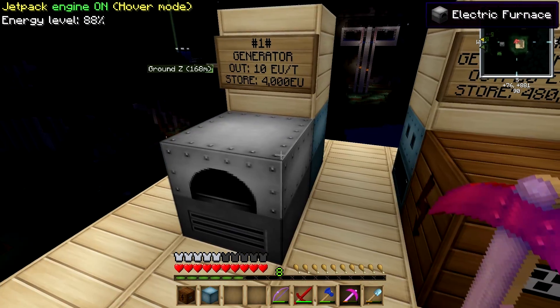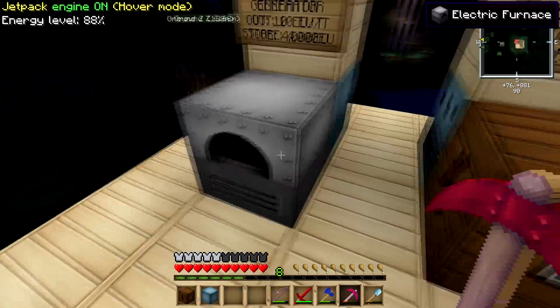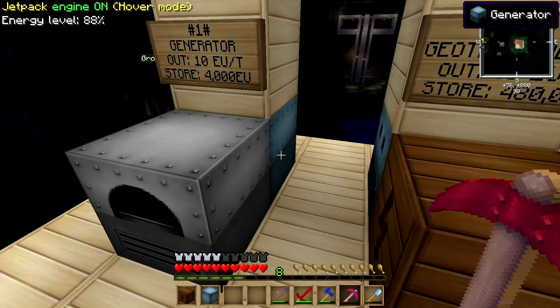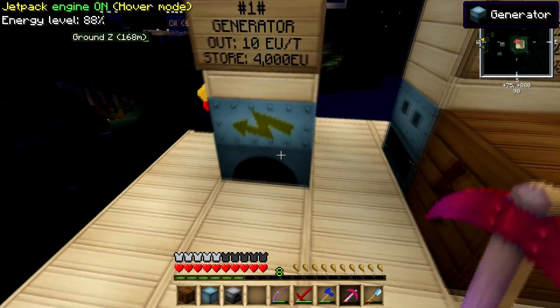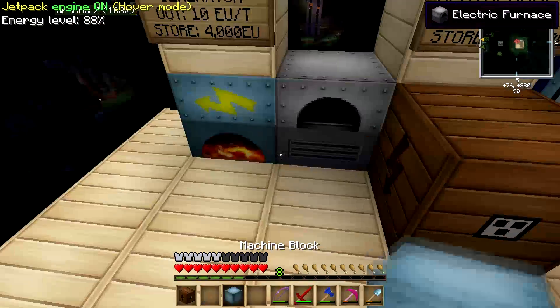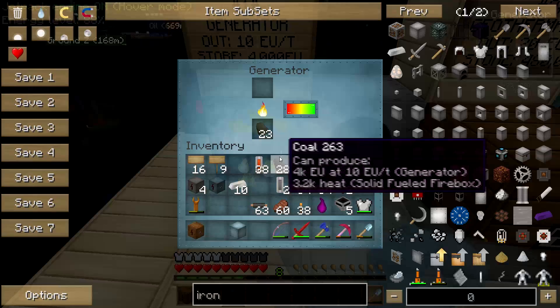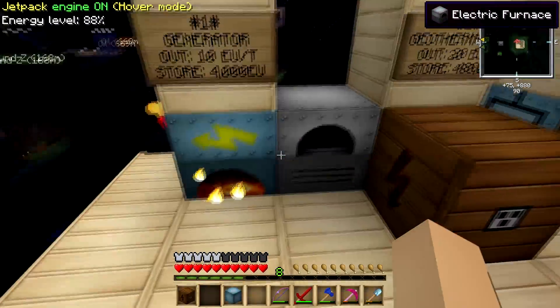You can see this thing working from this generator. This is the most simple setup you could have — this is the stuff I had right at the beginning. You just plug in the generator to this. You can put the electric furnace to the side, just like that, and it will power it. The same idea works.